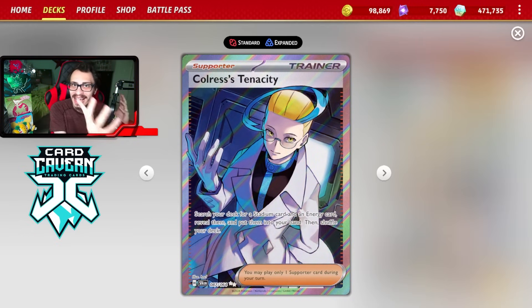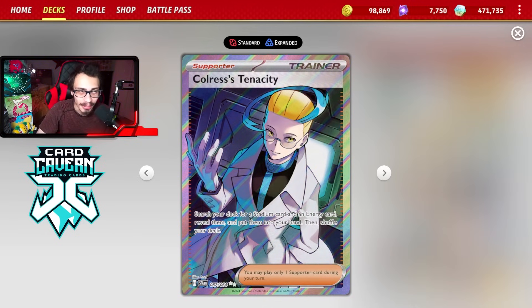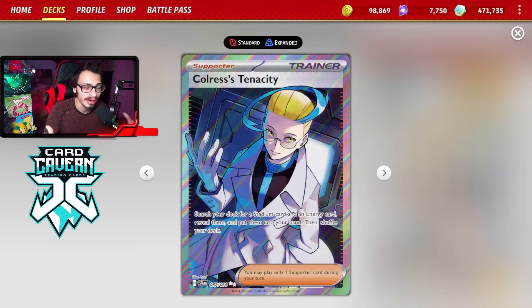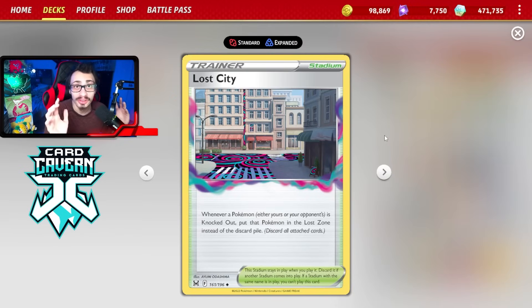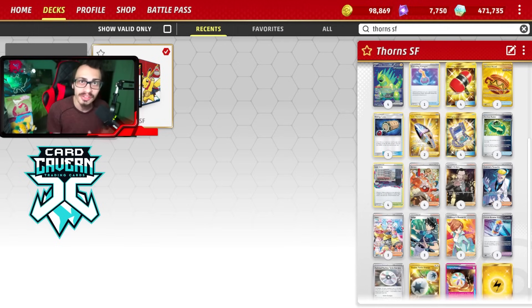That card is Colris's Tenacity. It's really interesting - it also enables Curem, which is kind of funny. It ends up being a very useful supporter for Iron Thorns EX. It has the ability to search your deck for a stadium and an energy and put them in your hand. This basically allows you to grab a free energy for your Iron Thorns, especially a Double Turbo Energy, which is a very important card to find. It also lets you get Lost City, another very important card for this deck.